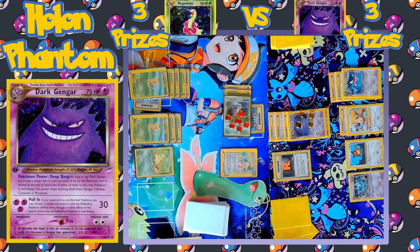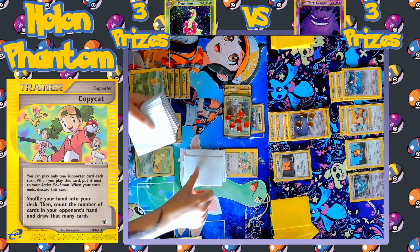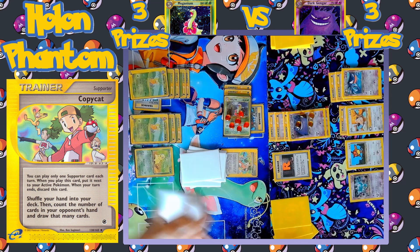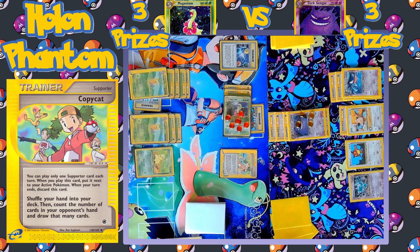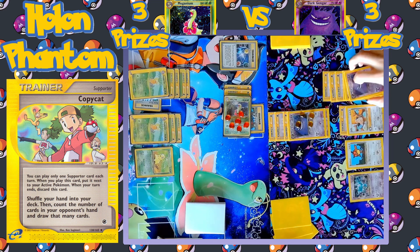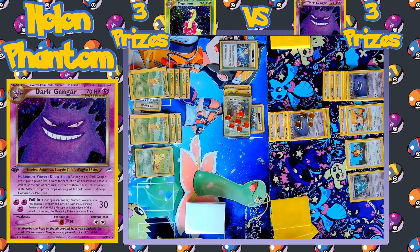Another Chikorita comes down to the bench, and Copycat is played to shuffle away the player's hand and draw one card for every card in the opponent's hand. The player might be anticipating that their Meganium is going to be knocked out and wants to set up another one on the bench. Another Energy Stadium comes down to replace the opponent's Rocket's Hideout. Turn passes — double Tails — Meganium does not wake up. A third energy is equipped to the Haunter, and it evolves into Dark Gengar on the bench. Pull In hits for another 30 damage, so Meganium is down to just 10 HP. It's still asleep — another double Tails. Things are not looking good for the Meganium side.